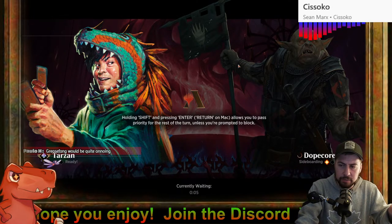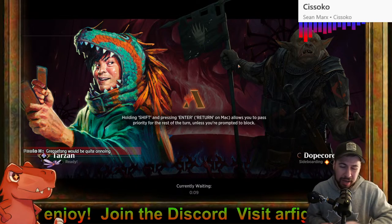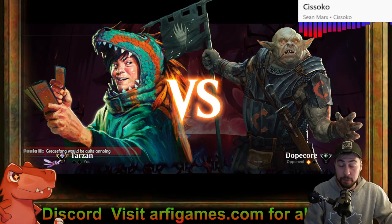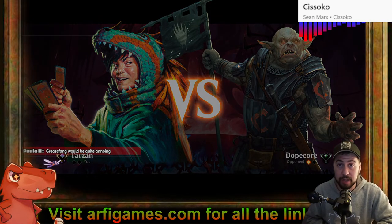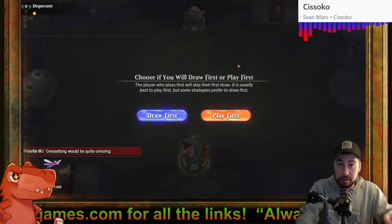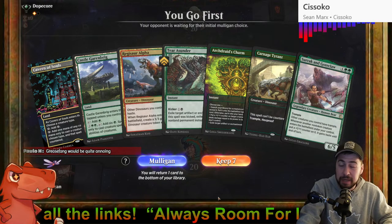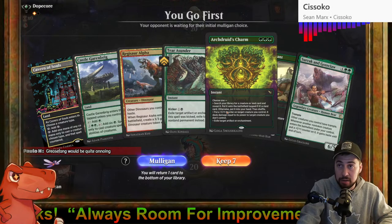Kind of like Tear Asunder though. Prosperous Innkeeper — trim it, get it out of the way. Chances are Prosperous Innkeeper would be quite fantastic, potentially getting ahead temporarily with that treasure and a little bit of life gain. But for the most part Prosperous Innkeeper is probably the first thing I'm going to cut if I have to bring in something specific.